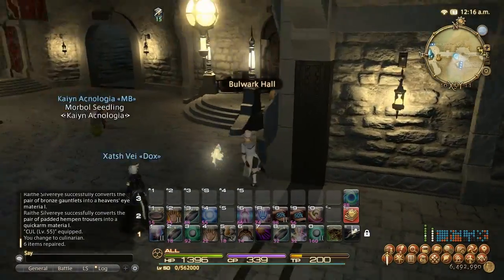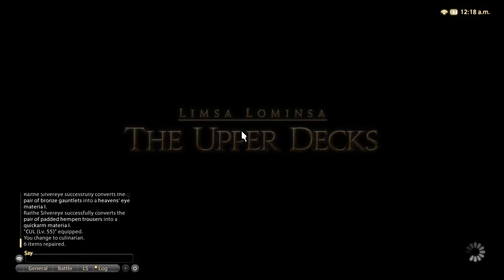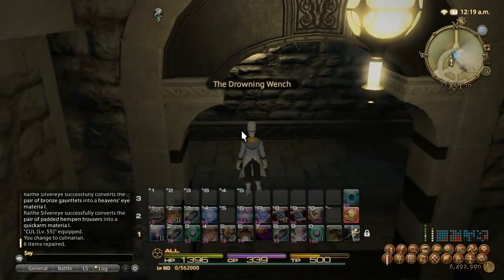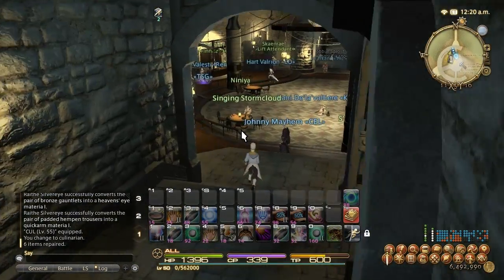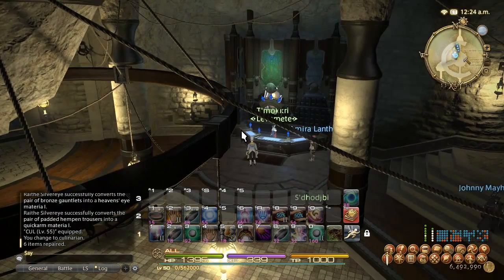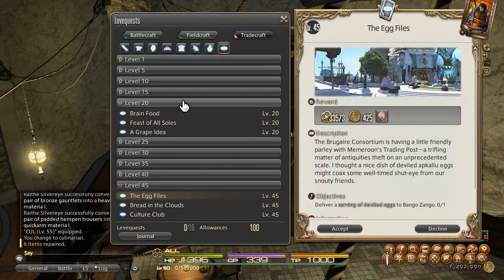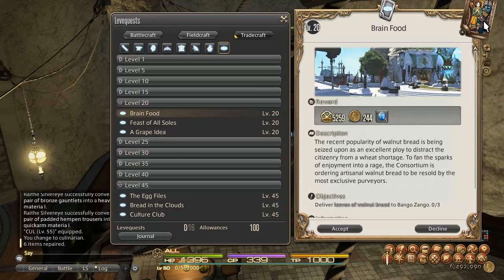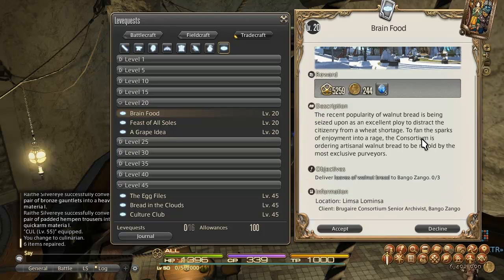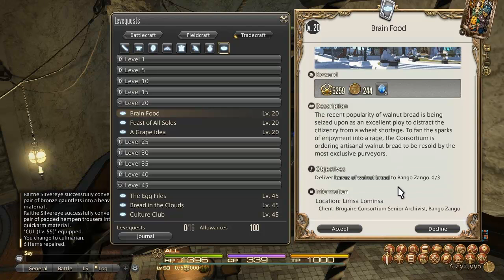I'm going to quickly discuss the best leveling leve by level. A repeatable leve is a leve that has a special card icon showing two people. It generally requires three to six ingredients, and when you turn it in, you actually get the option to turn in a few more times in a row. So it's really good experience if you can get three quest turn-ins off of just one leve allowance.